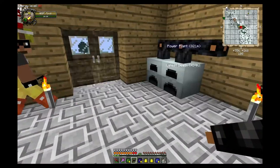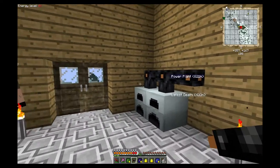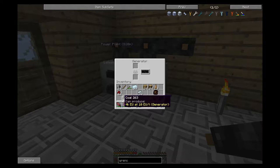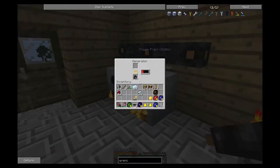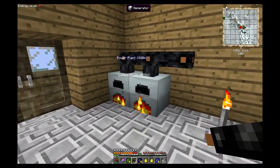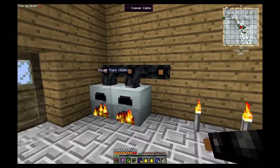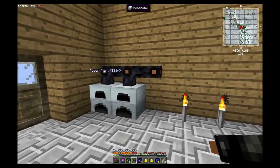There are three categories: generation, storage, and usage. We've got the generation going. If you want, go ahead and open these up and throw some coal in the bottom slot. Industrial Craft is intelligent - there's a little inside buffer, and once that buffer fills up they're going to shut down. They're not going to waste coal, which is nice.